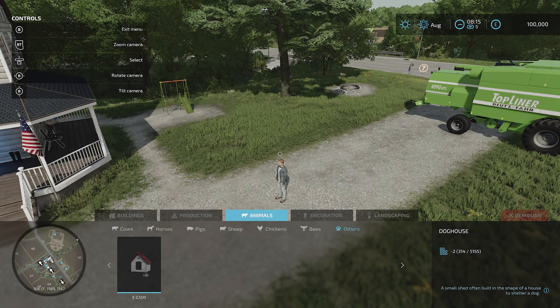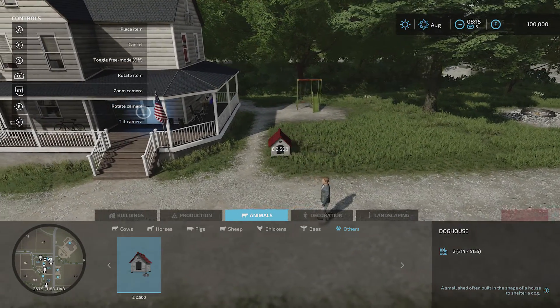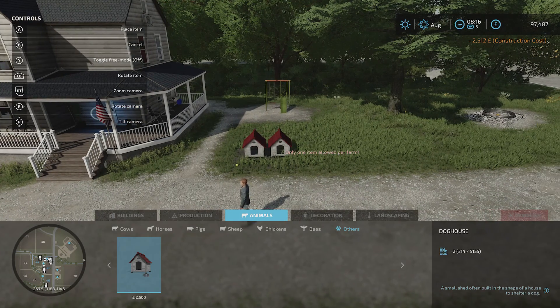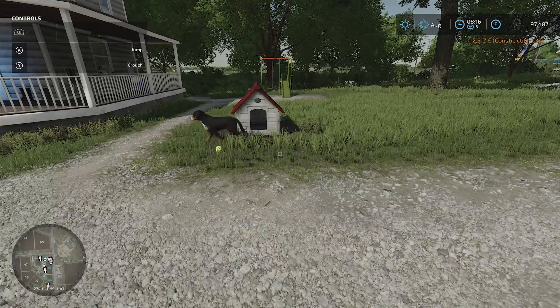Here you can see there's a doghouse, and that's what we need. So we hit A to get the doghouse, and you can apply it anywhere. It's quite a bit of money — $2,500 for this doghouse. Hit A to put it where you want it, and then hit B. You can only have one dog per farm, then hit B when you're ready.